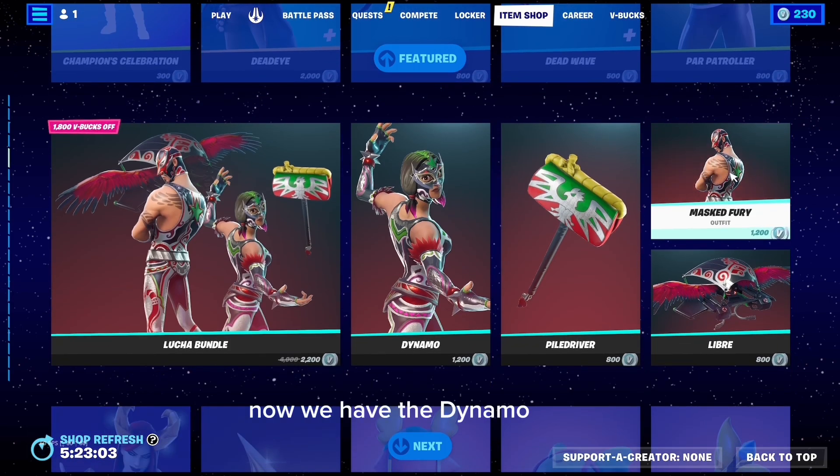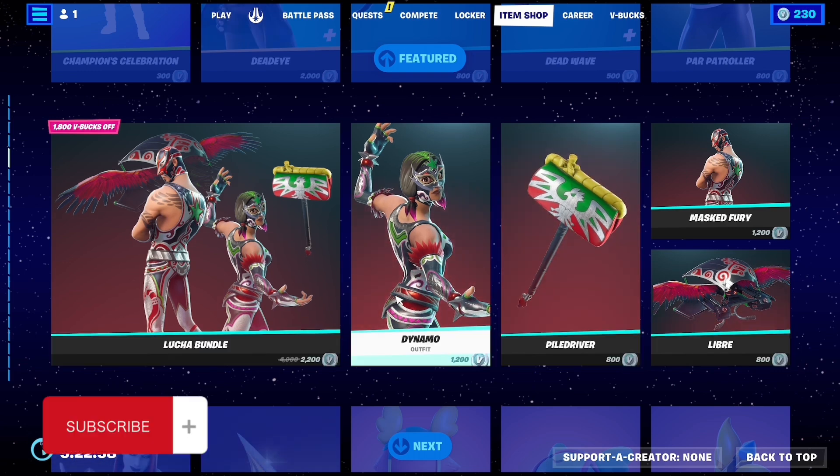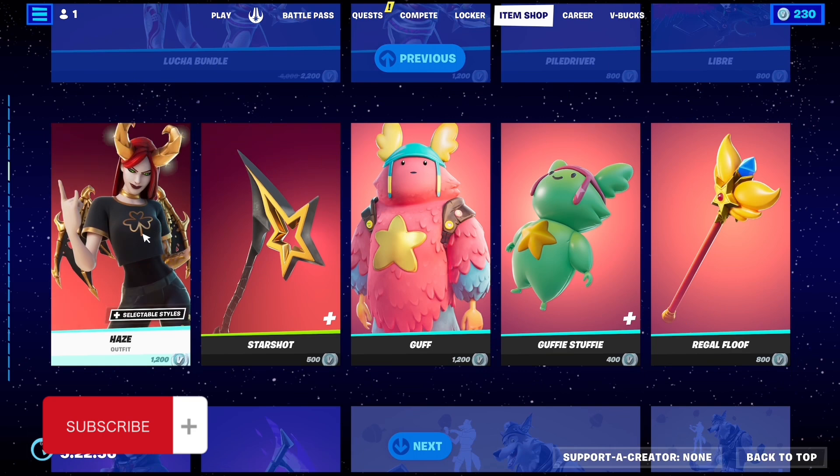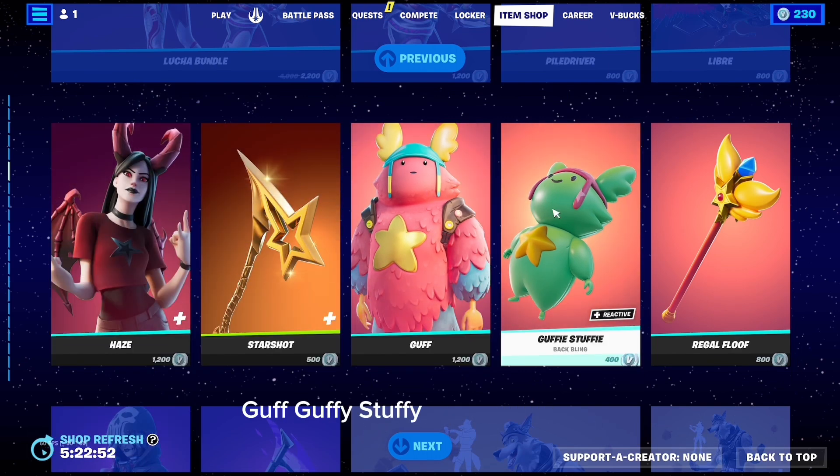Now we have the Dynamo skins. Now we have Naze, Star Shot, Guff, Guffy Stuffy, and Regal Floof.